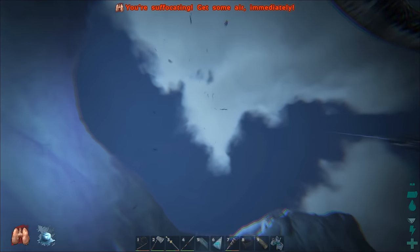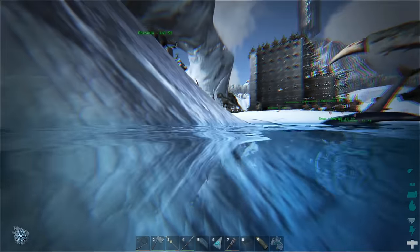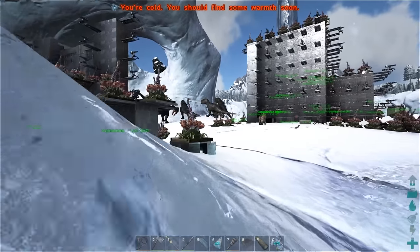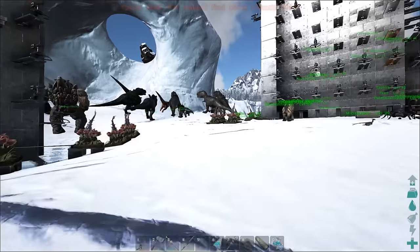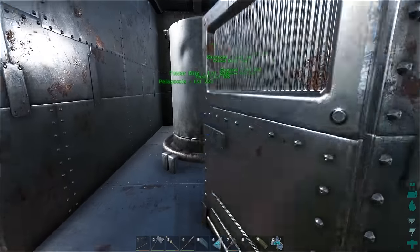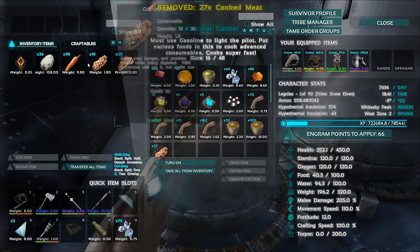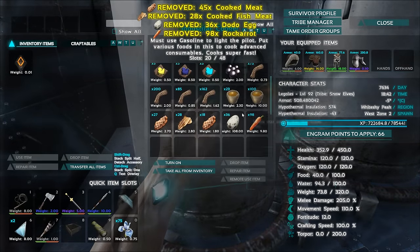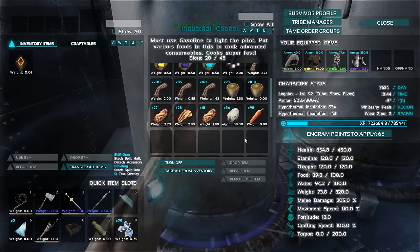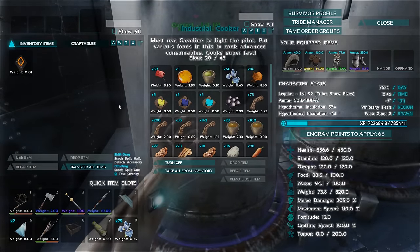Anyway, we're going to go fishing — it's about time. I need to get a little bit of leech blood; I'll just take the therizinosaurus into the swamp for that. We also need a bunch of dodo kibble, because when we're out there my boat is parked right in the redwoods and we're going to tame up some pteranodons if I can find some good ones.